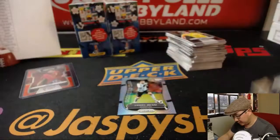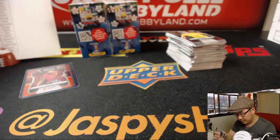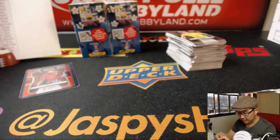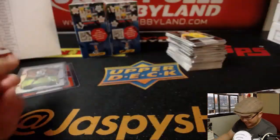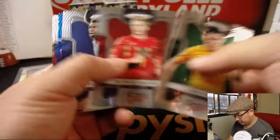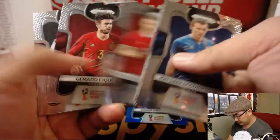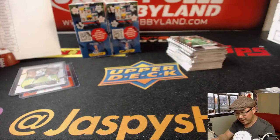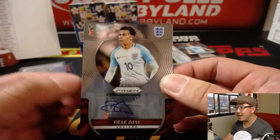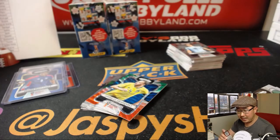Nice Lionel Messi — insert and refractor. Goes to Jason Loner. We need Messi to do Messi things. We've got Edgar Barcenas, blue for Panama — that'll be for TJ. 56 out of 199. And another autograph is Dele Alli for England — nice, Dele Alli for England, Jason L.